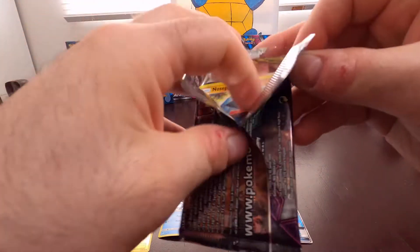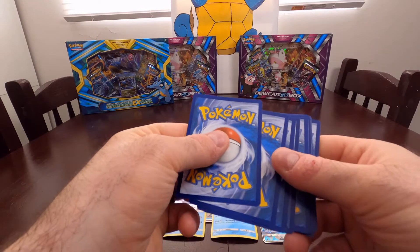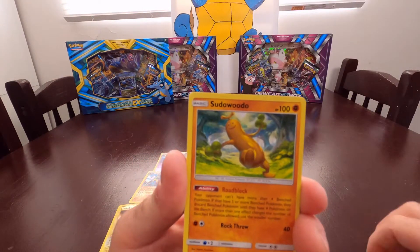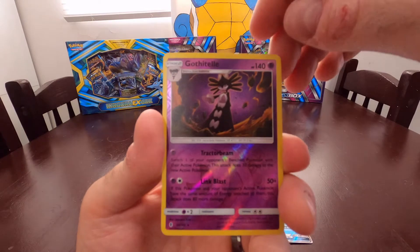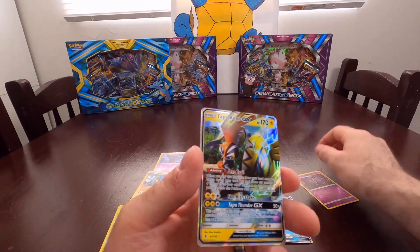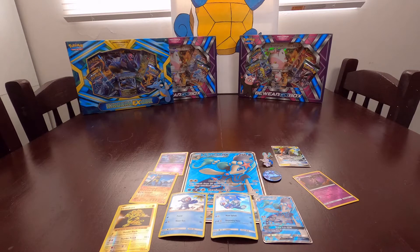Going into Guardian Rising and we'll end with Sun and Moon base set. Code card for you. I saw something shiny! Starting off with Choice Band, a Field Blower, a Swoobat, Nosepass, Castform, Phantump, a Wailmer with that tail looking all spooky. We got a Tapu Koko - I have so many of these from doing the Tapu Koko boxes. There was electric energy too. We got Sun and Moon - at least we got a GX!